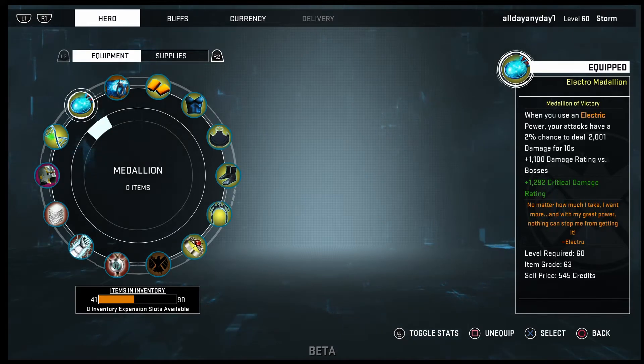You can also use things like Mandarin's Medallion to increase your range damage, Doom's Medallion for whenever you use your signature to gain plus one to all your attributes, or Gorgon's Medallion so whenever you use your signature on the first enemy it hits, they turn to stone and become ten percent more vulnerable.